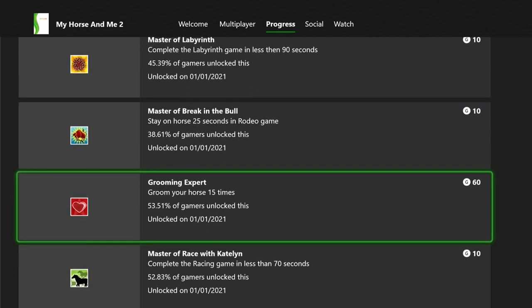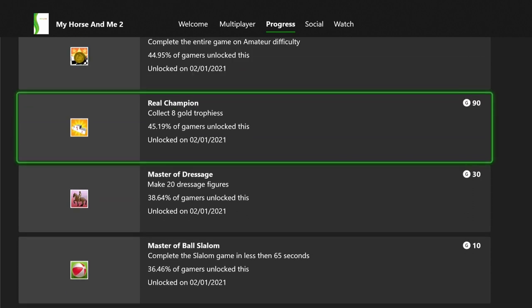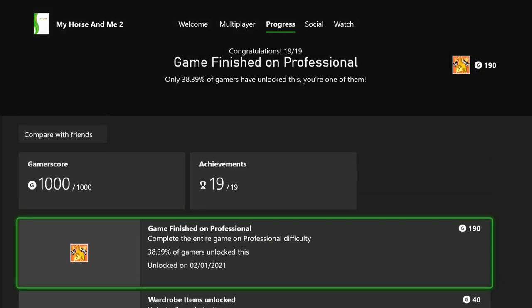Groom your horse 15 times — you'll nearly do that anyway. For grooming, giving water fills the bar faster than food, so I always gave water. Apart from all that, nothing is difficult — it just means two playthroughs. The first playthrough with all the mini games and finding presents takes around three hours; the professional difficulty run took about an hour and a half. Total time is around five to six hours.